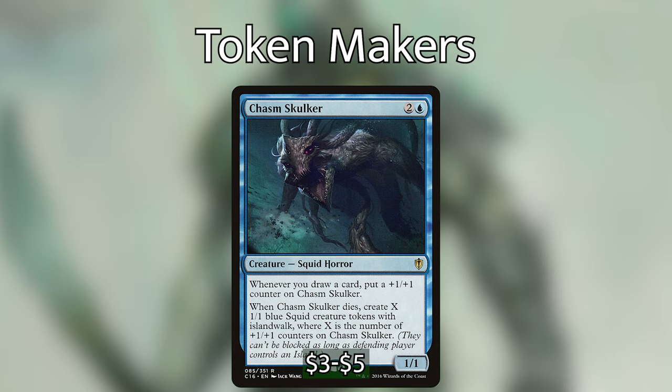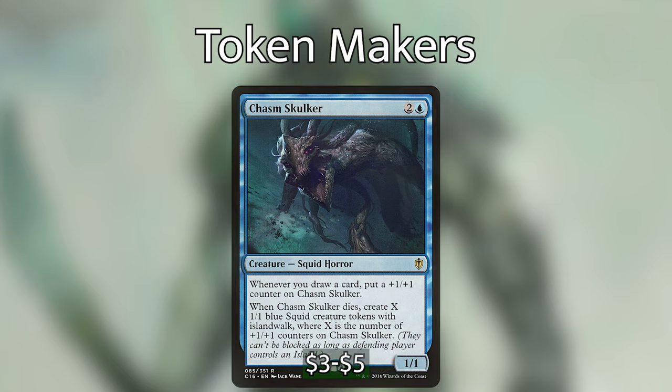Chasm Skulker — one of my favorite cards in this deck — is two and a blue for a one/one squid horror. Whenever you draw a card, put a +1/+1 counter on Chasm Skulker. When it dies, put X 1/1 blue squid creature tokens with islandwalk onto the battlefield, where X is the number of +1/+1 counters on it. With all the cards we're drawing, it's not unreasonable to get Chasm Skulker to a 10/10, then sacrifice it and get ten 1/1 squids — perfect fodder for Kel's.